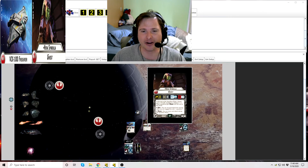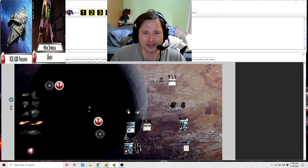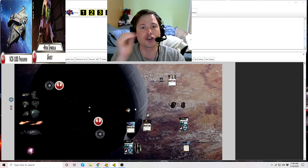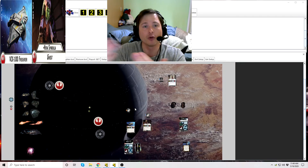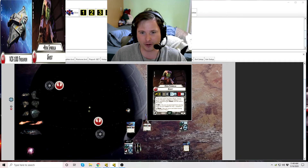Another keyword Hera has is Rogue, which means she can move and attack in the squadron phase. Typically in Armada, squadrons in the squadron phase can either move or attack, not both. Squadrons can be activated in the ship phase by a squadron command to move and attack, but in the squadron phase most squadrons can only move or attack. Rogue allows a squadron to move and attack in any order of choosing — that's part of why Hera's cost is high.